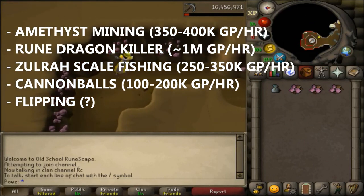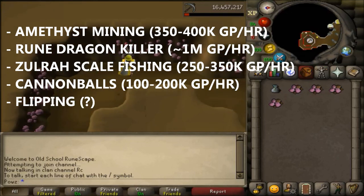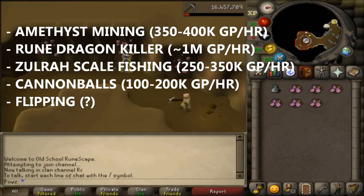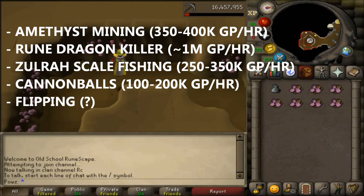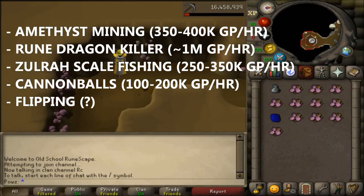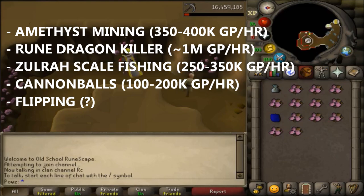My personal favorite passive alt is Amethyst Mining. The profit per hour is typically around 400k, but it adds up quickly over thousands of hours of gathering skills. Another popular GP alt are Rune Dragon alts — these require a lot of effort to make but have a greater reward in the long run, around 1 mil GP per hour. Zilyana Scale Fishing or Sacred Eel Fishing is another option that tends to fluctuate frequently in GP rates but can be a very low effort alternative, ranging from 200k to 400k GP per hour. Flipping can also be a very profitable source of income that doesn't require much focus.